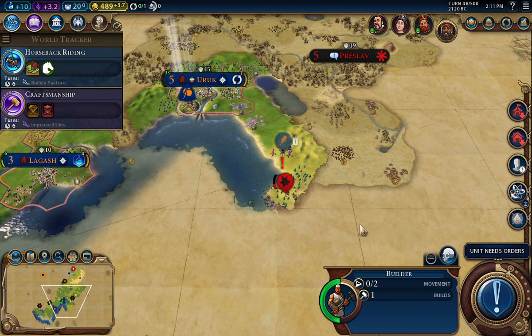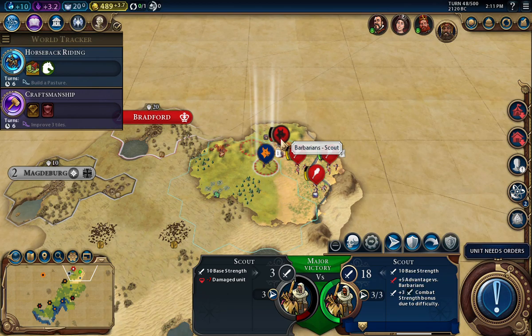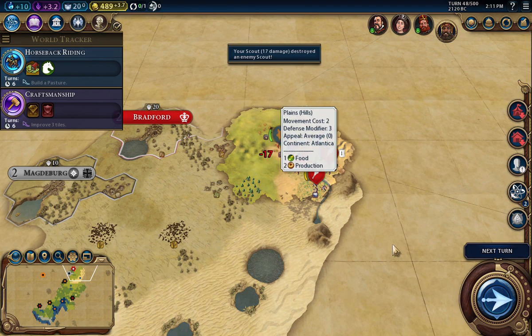I found the barbarian scout down there, which is cool. I'm going to find another barbarian scout up here — get him. Got him. Cool. Next turn.